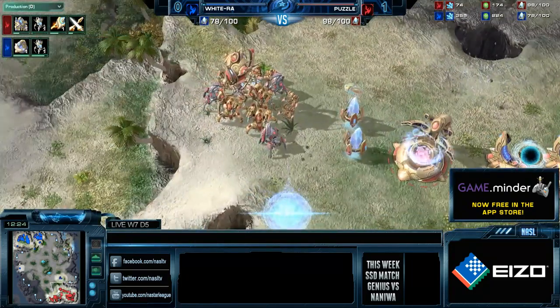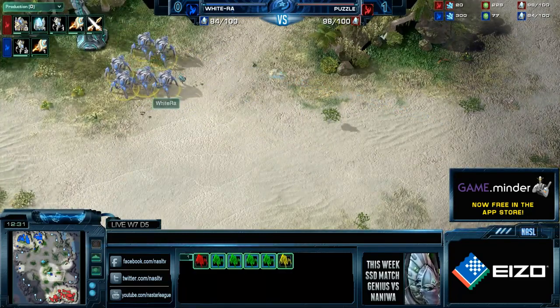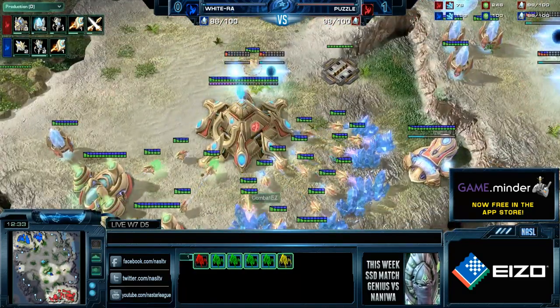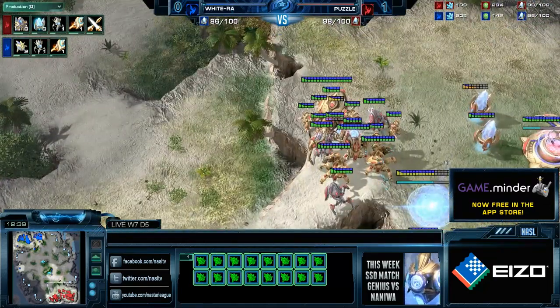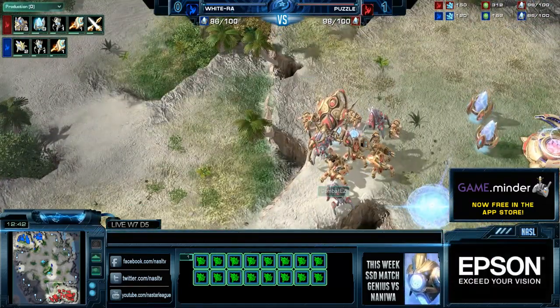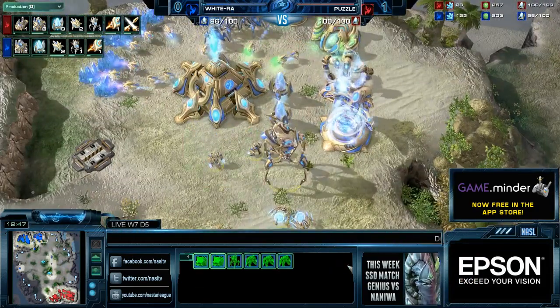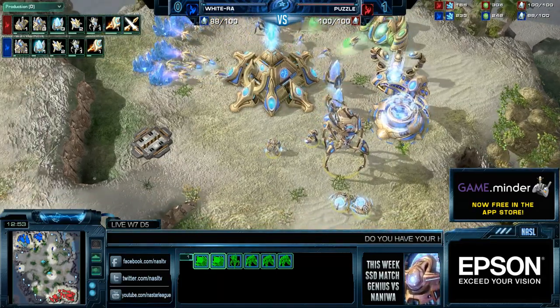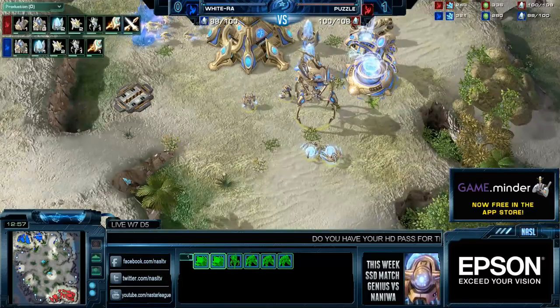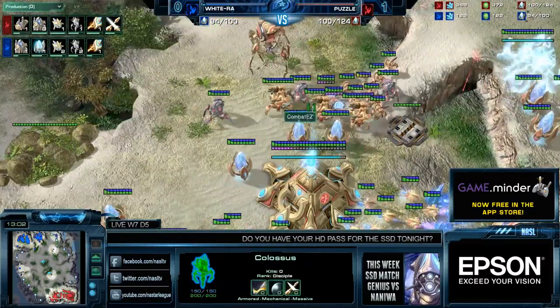That's the big problem with going Blink Stalkers on this map, especially at this period in time. You can't really pull off those shenanigans against a Phoenix opening just yet, because normally they do have Immortals there that will shut Blink Stalkers down very easily. The disparity in supply is growing, and it's really because of the openings — the openings have given way to a significant advantage for Puzzle.